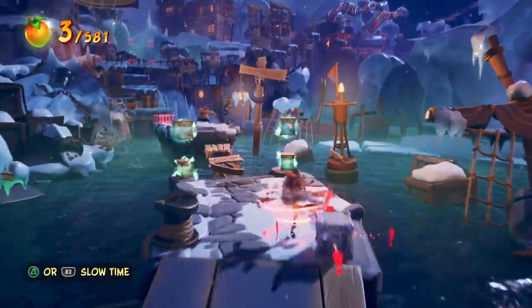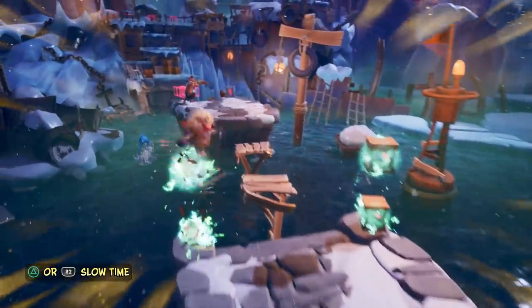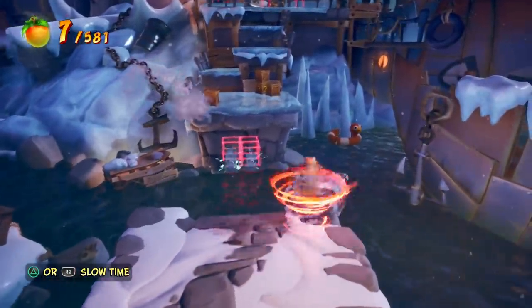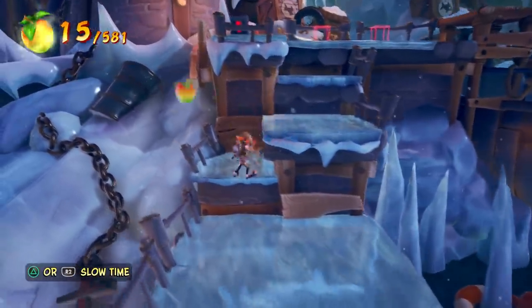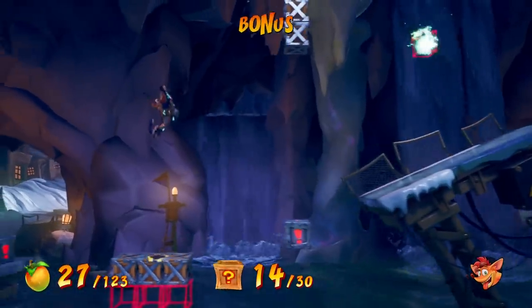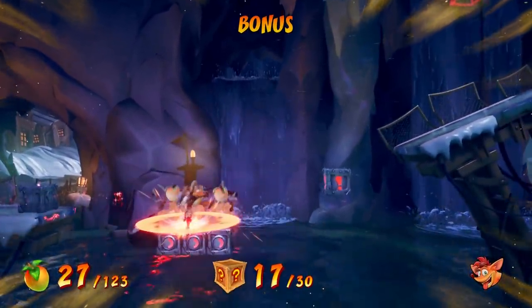So this is the first level called Snow Way Out, and right off the bat they've got one of the new masks. There are a couple of new masks in this game — I think four in total — and this one slows time. You can see the crates with a timer ticking on them, and when they reach a full circle, they disappear again. It works really flawlessly.